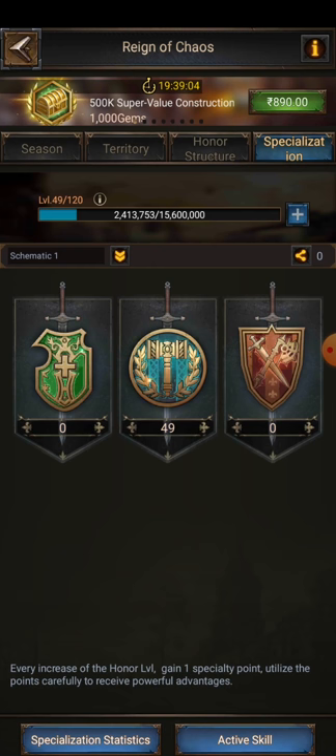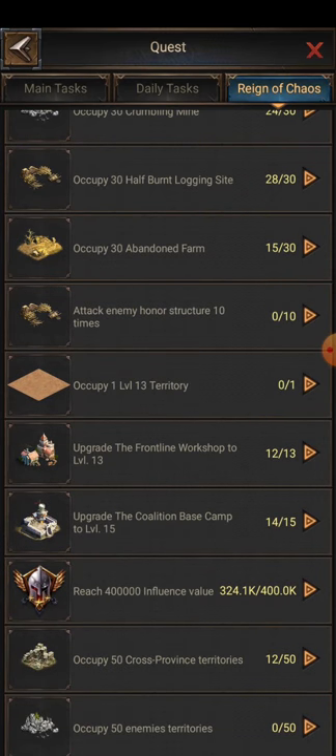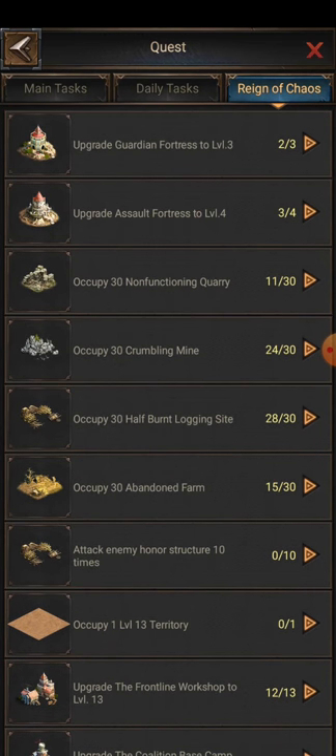The sixth tip is about missions. When you go there and check, there are a lot of missions available — like upgrading the guardian fortress and assault fortress. I recommend making them at least level 5 in the beginning. But as days pass, leave them until your coalition base camps are maxed and you've reached level 16 tiles. After that, focus on these buildings again — make both fortresses to level 10, collect enough construction materials, save them, then change specialization to construction left and upgrade using those skills.